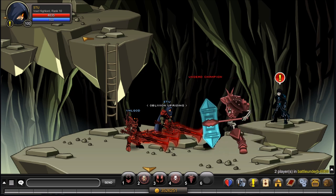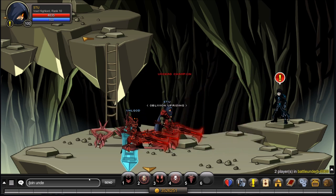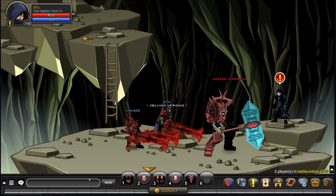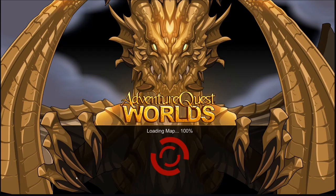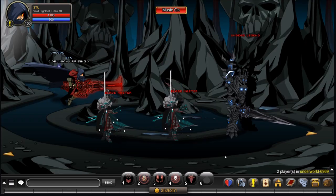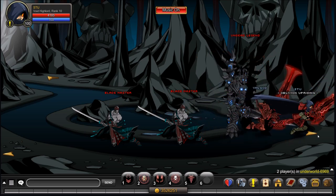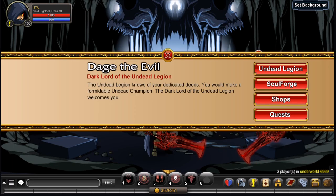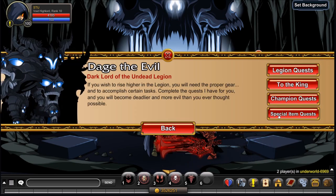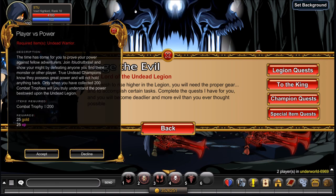After completing that, head back to the Underworld and back to Dage. The next quest he'll have for you is called Player versus Power, and you need 200 combat trophies.